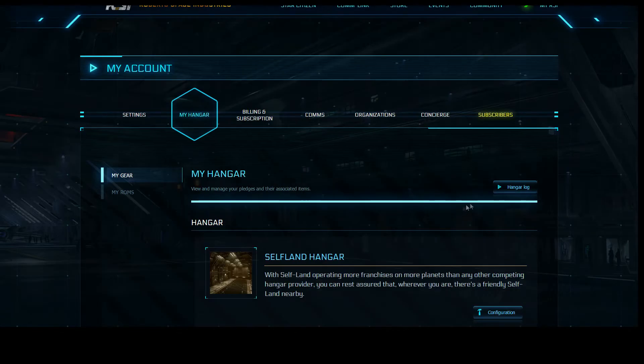Let's scroll up a little bit. I want to talk about the hangar log first. The hangar log is a log of all the transactions that have ever happened on your hangar — any purchases you've made, any gifts you've made or received, anything that Star Citizen or Roberts Space Industries has given you, whether it was a subscriber flare or a backer reward. It's a useful tool to see what's been going on in your account.